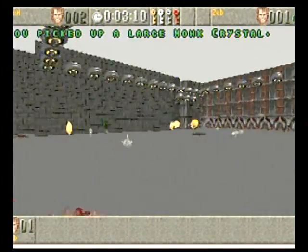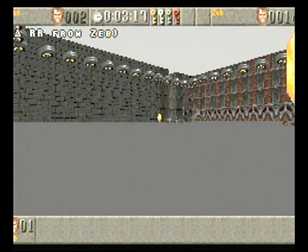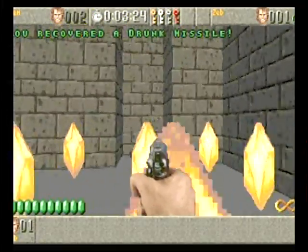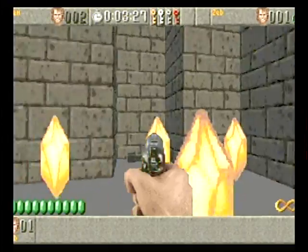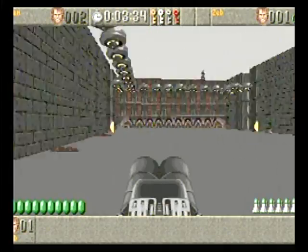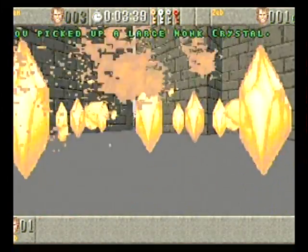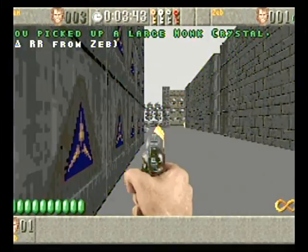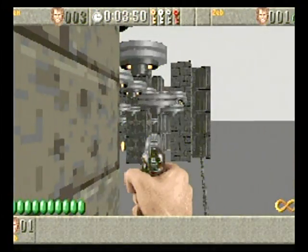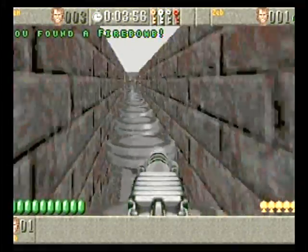Oh geez, he's right there! I didn't even see him! He was standing still, apparently. Oh nice, one shot left in it. Well, where'd he go? I lost track of him. Or did I? He was still in here! Oh, and he got away! Well, okay then. Oops! Didn't mean to fall off the back. You don't want to go over that fence though, because that'll put you out of bounds and get counted as a suicide — takes a point away from you.